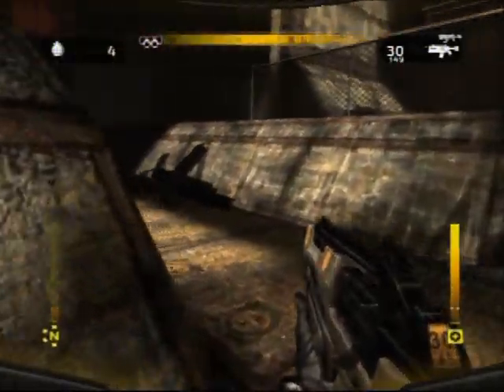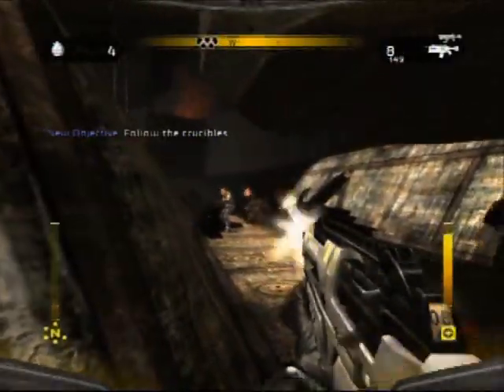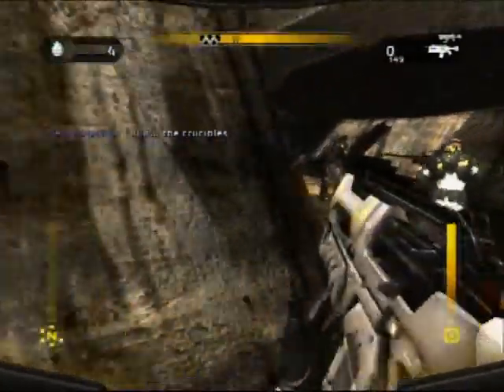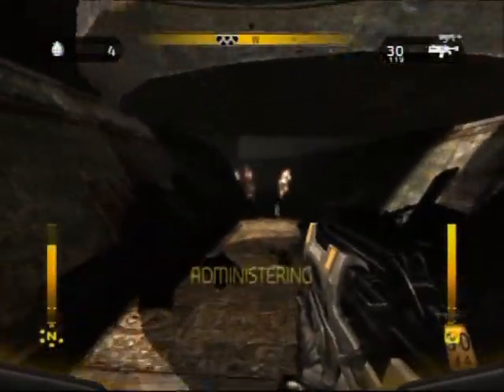Poison here for nextgenwalkthroughs.com. You're watching my walkthrough on Extra Hard Difficulty for Haze, of course on the PS3. Right now we're about to move through the crucible path here.